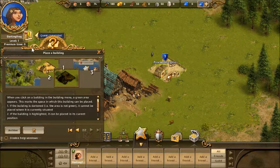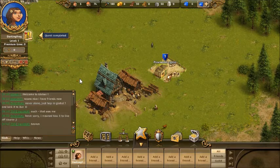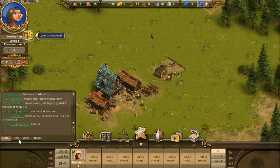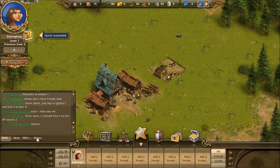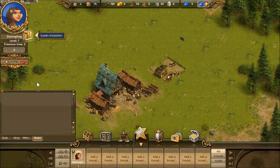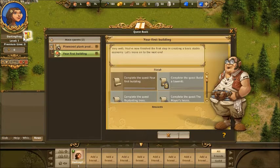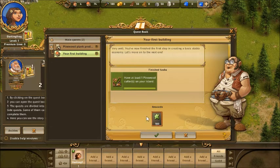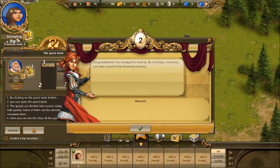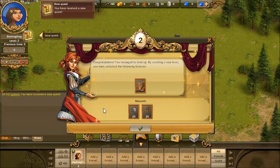Quest completed — have at least one pine wood cutter. I've got an island, a whole island all of my very own! I'm very excited. Things are very poppy-uppy and laggy. I am level two and this lady put on her best frock just to tell me.